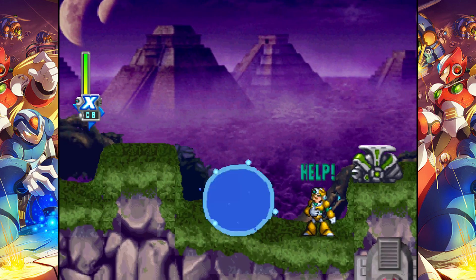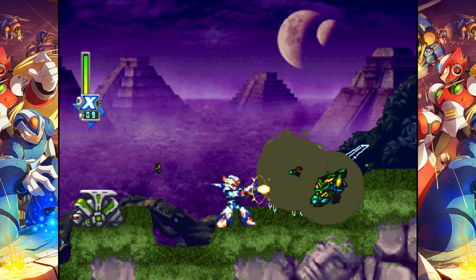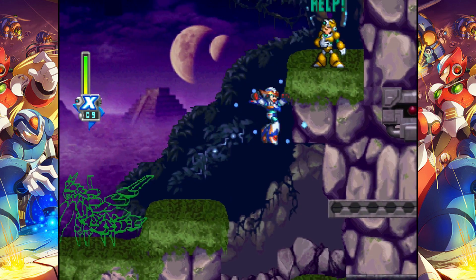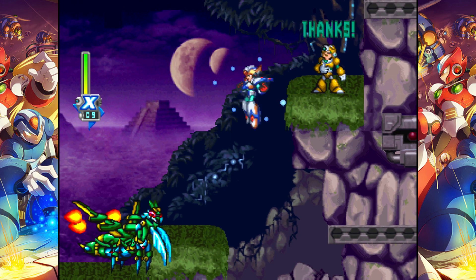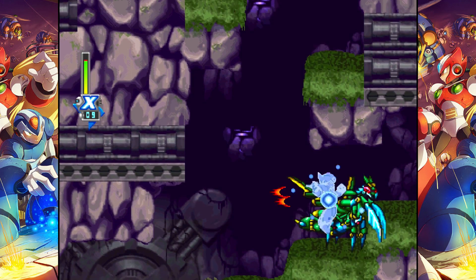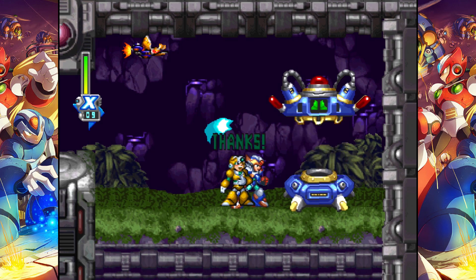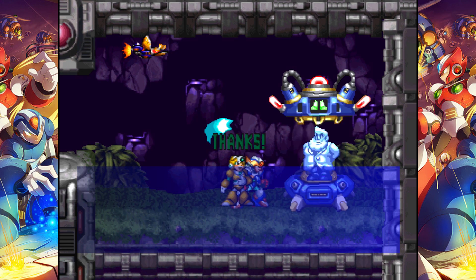X6 is a noticeably longer game than the previous five, largely due to the three secret bosses that teleport you out of the stage you locate them in. There's also just way more collectibles — the 128 rescuable Reploids.